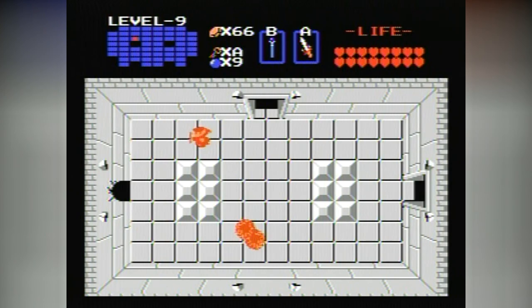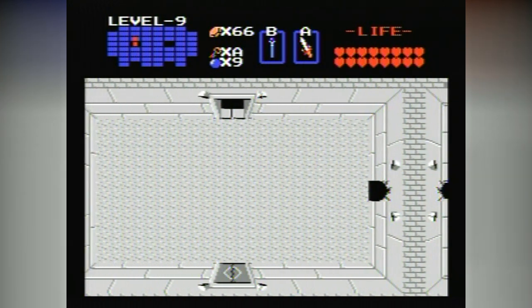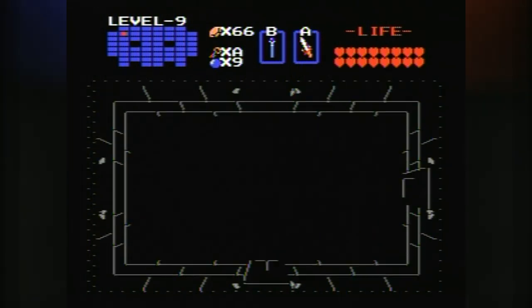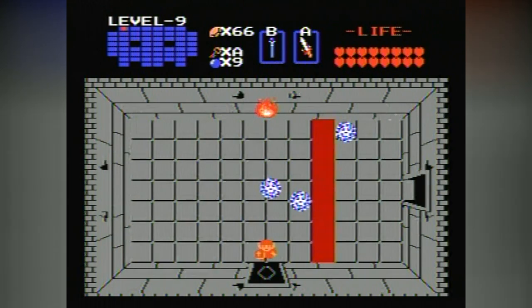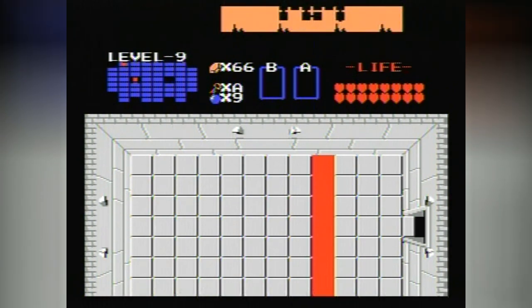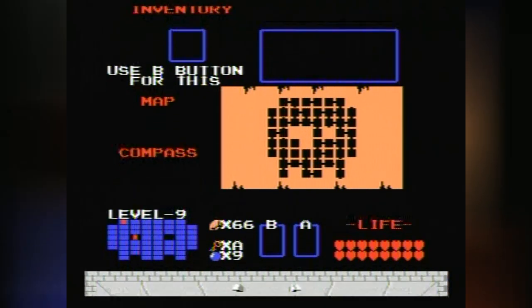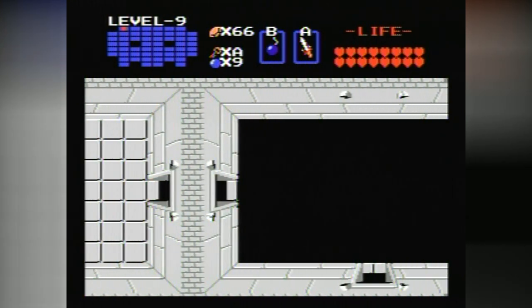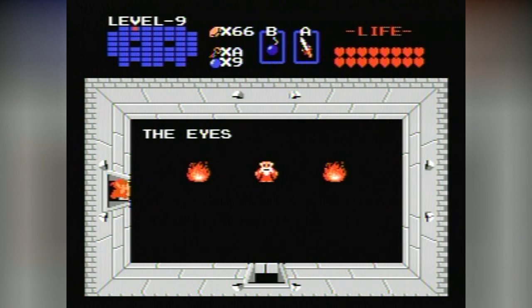Sometimes they come across an effect that's too broken. Pot of Avarice is currently forbidden in Yu-Gi-Oh! — you can run zero copies — even though it's a fixed version. Target five monsters in your graveyard, shuffle all five into the deck, then draw two cards. That's too easy for too many decks to enable. There are decks that do that so readily and actually gain benefits from it. Pot of Avarice flew too close to the sun.